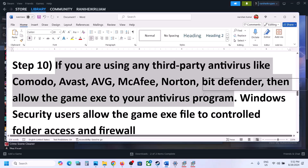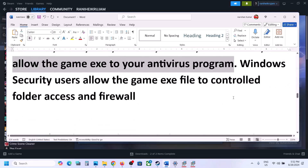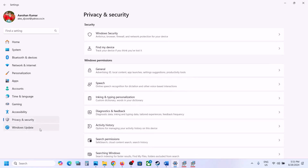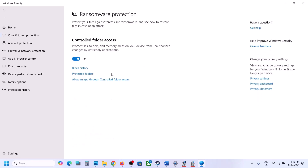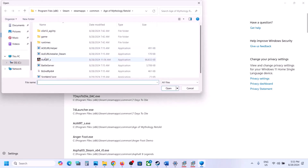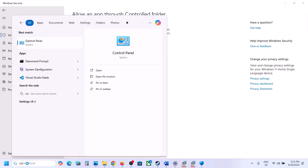The next step: if you are using any third-party antivirus like Avast, Norton, Bitdefender, McAfee, or any other antivirus, make sure to allow the game EXE file. If you are using Windows Security, go to Windows Settings, then Privacy and Security, then Windows Security, then Virus and Threat Protection. Scroll down, click Manage Ransomware Protection, click Allow an App Through Controlled Folder Access, click Yes, then Add an Allowed App, Browse All Apps, go to the game installation folder, and select the game EXE file.